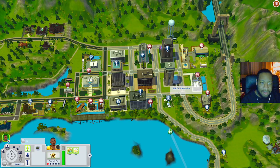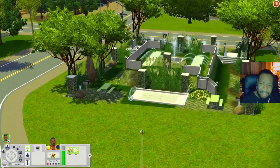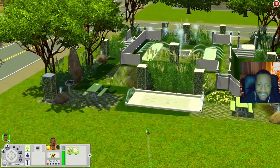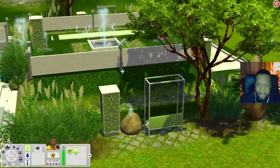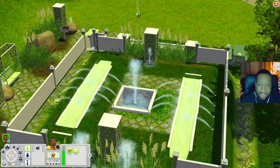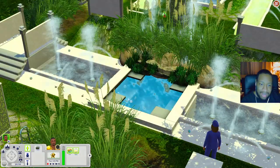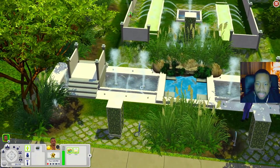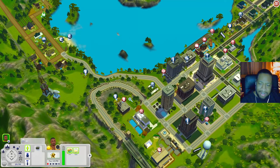Let's check out Finn's Fountains — it looks like a little water park. There's hopscotch out here, a grill, a place to sit, a water slot up top, a hot tub, and little pools your sims can get into. It's a fun little place to come and hang out.